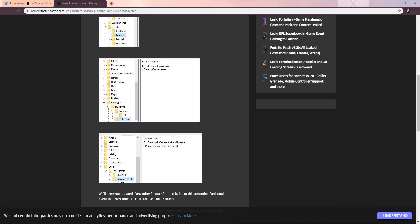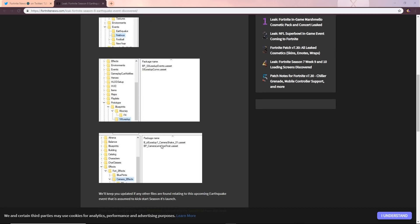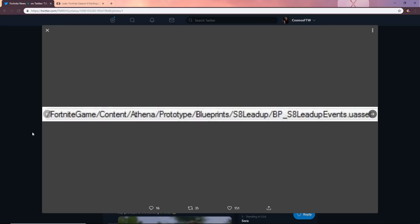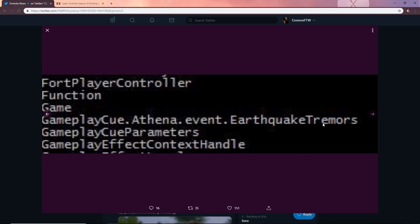Wait — I was just about to upload but we got a whole bunch of new information. We now have brand new events in the game files: a football event for the NFL Super Bowl, a New Year event, and an earthquake event most likely tied to the Season 8 lead-up. There's a 'Season 8 lead-up curve' entry and camera shake effects, so something is going to go wrong in-game — there will be camera shaking related to an earthquake in Season 8.